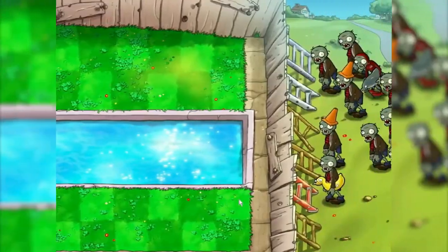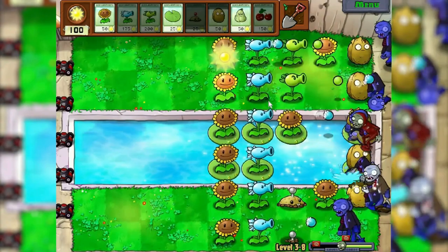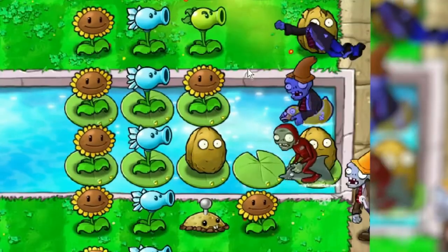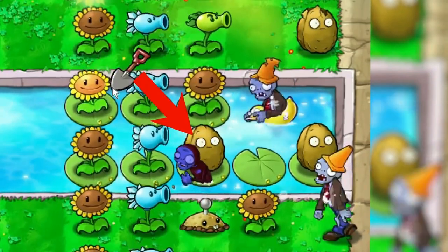Level 3.8: dolphin rider. He's even worse than I thought — as it turns out, when he appears he jumps over one cell, and then another one on the dolphin. In order not to lose, you have to do these machinations. There are nuts and lily pads so there's something to jump over. And another nut.